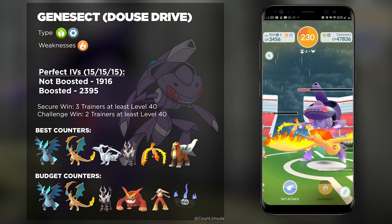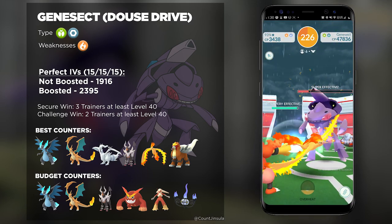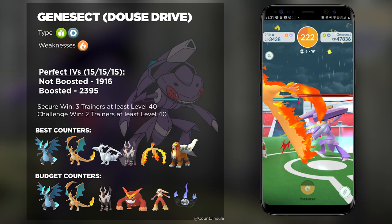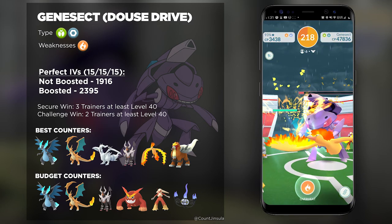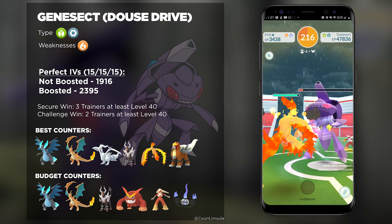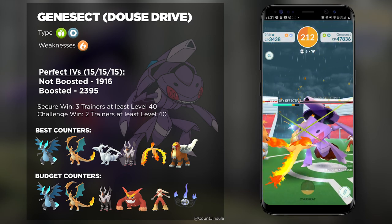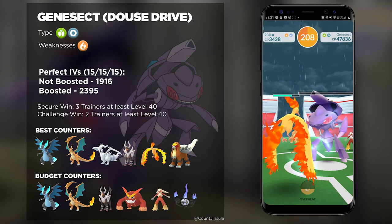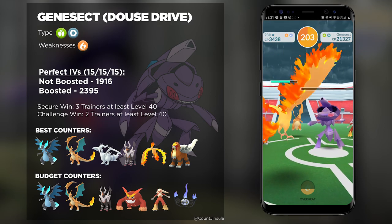Genesect is a Steel and Bug-type, and both of those are weak against Fire, which means Genesect is going to have a double weakness against Fire-types. So even though it has a Water-type move, I highly suggest you bring nothing but Fire-types. It's the only type it is weak against, because it has that very ideal type combination of Steel and Bug, which makes it resistant to pretty much every single type in the game except for Fire.